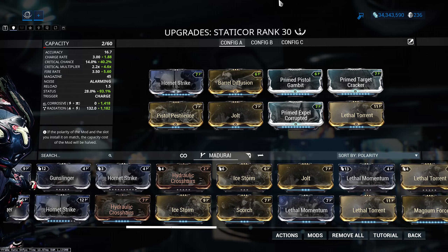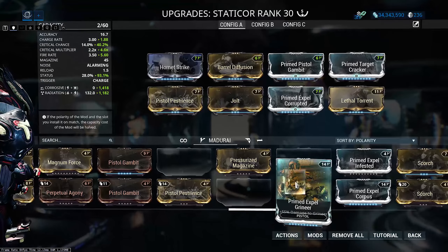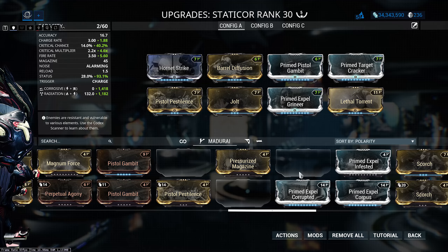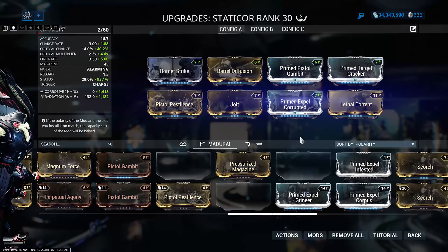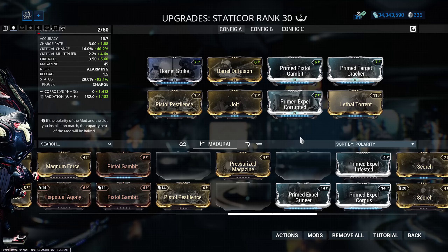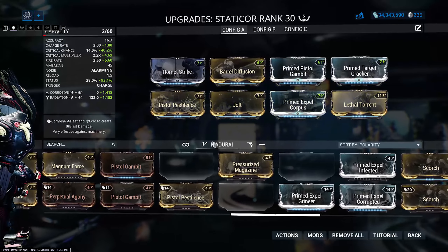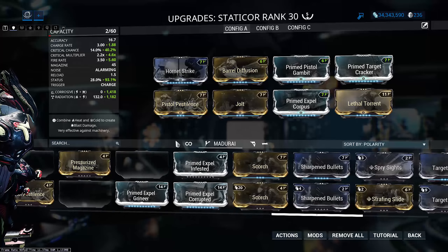If you're up against armored enemies like Grineer or the Corrupted without Corrosive Projection, you can switch to Primed Expel Corrupted and swap Scorch out for Jolt. This gives you a corrosive and radiation build that shreds heavy gunners and bombards. With Expel Corrupted and Expel Grineer, it just nukes them down — it is a very, very strong build.